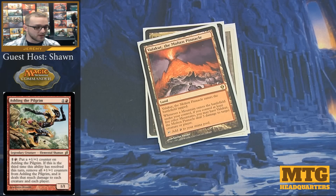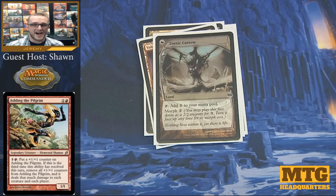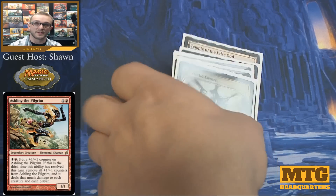The final land we're running is Zoetic Cavern. I really like it because of what it does — it has a morph ability, which you don't really see on lands at all. For 3 mana you can put it out face down as a 2/2 creature, and then for 2 colorless you can flip it back up and it's now a land that taps for 1 colorless. There's a very specific reason I run this card and we'll get to that when we go through the creatures.